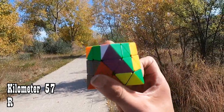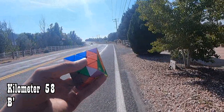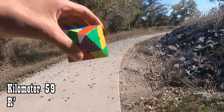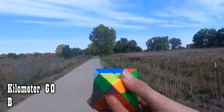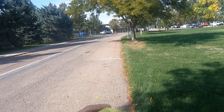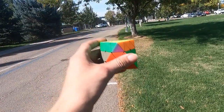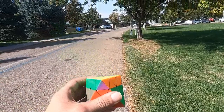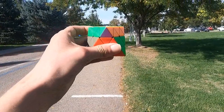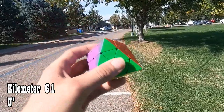Fifty-seven kilometers, R. Fifty-eight kilometers — who decided to close the trail? — B prime. Fifty-nine kilometers, R prime, and we're back on the trail. Sixty kilometers, B. And for the last turn after sixty-one kilometers, unfortunately I don't get to be on the bike trail and I'm on a road, because everything was closed. But you know what, I'll just do a U prime to finish this FTO one turn per kilometer.